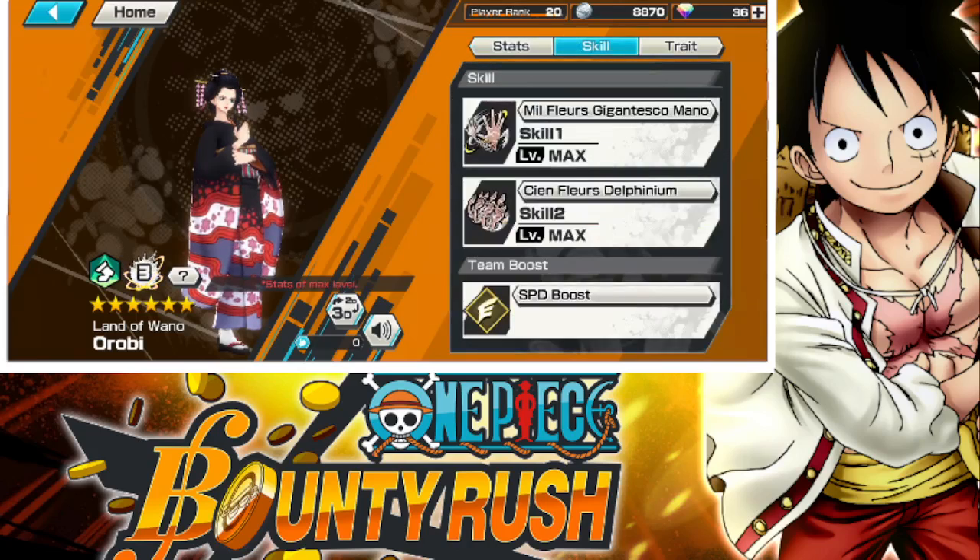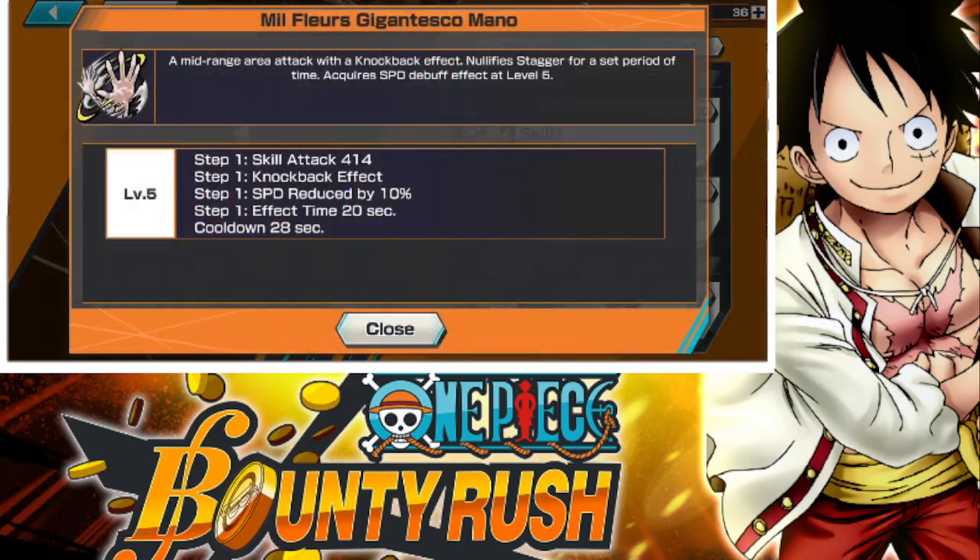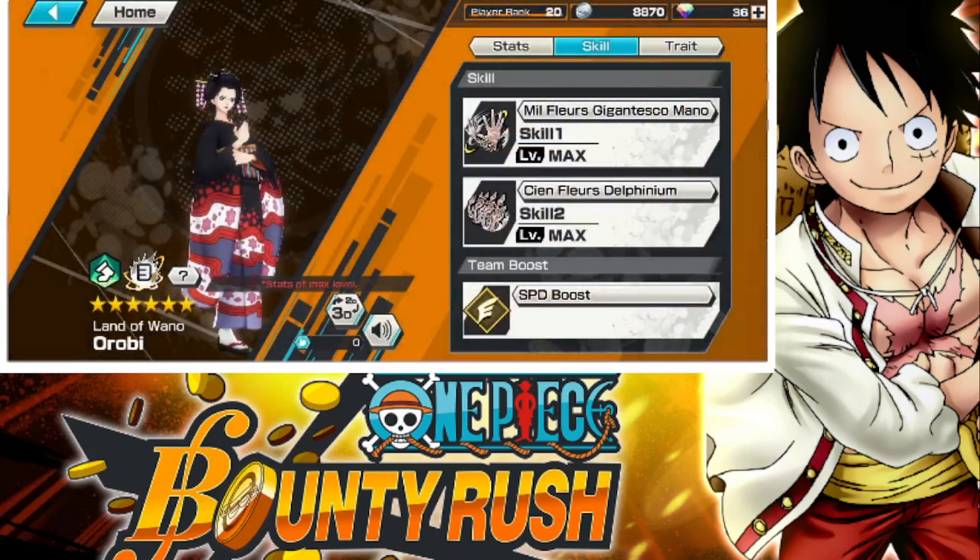For her first skill: Mjothor's Gigantesco Mondo — I can never say those. It's a mid-range area attack with a knockback effect, nullify stagger per set period of time, and acquires a speed debuff effect at level 5. Skill attack, knockback effect — interesting.